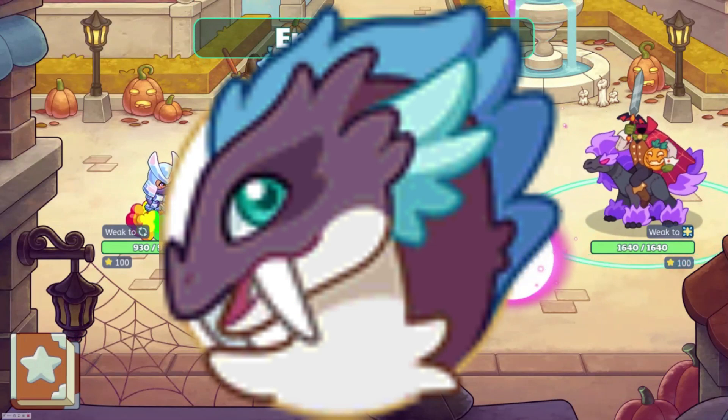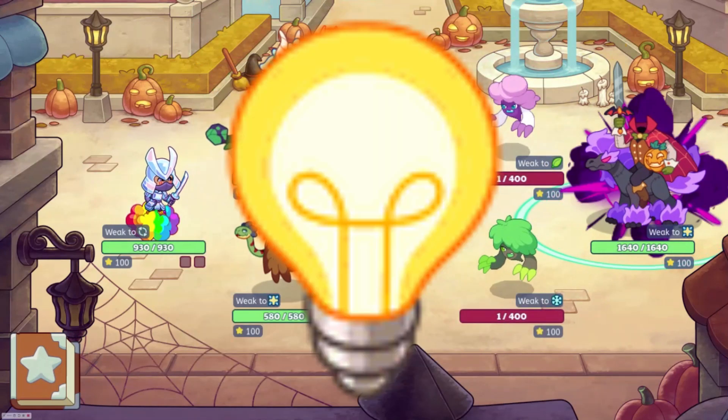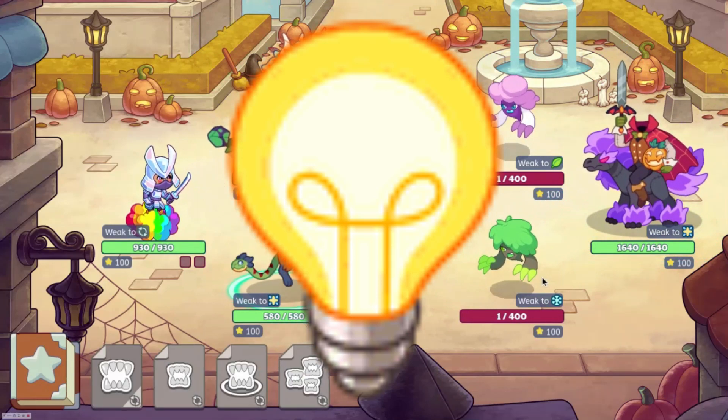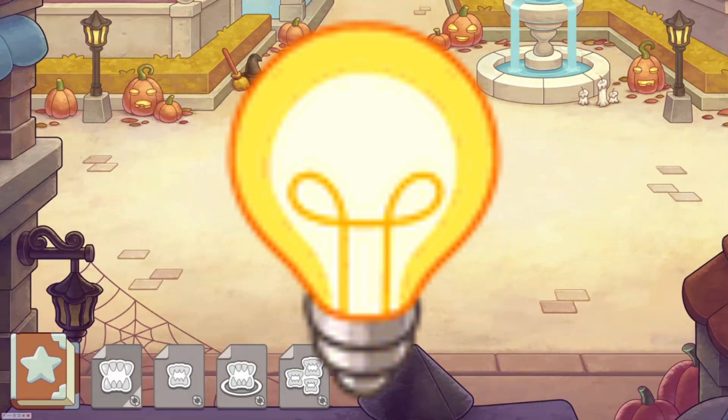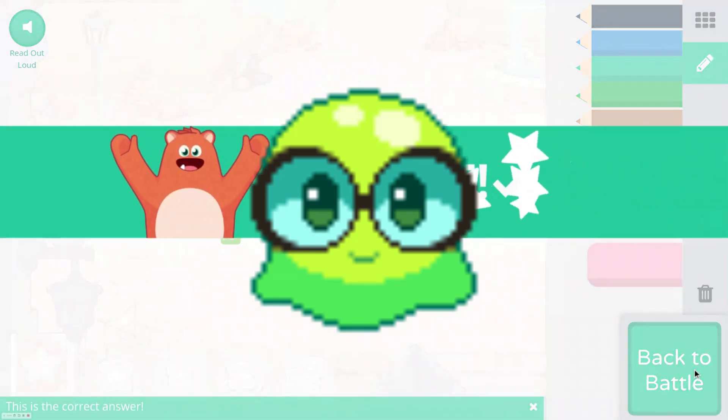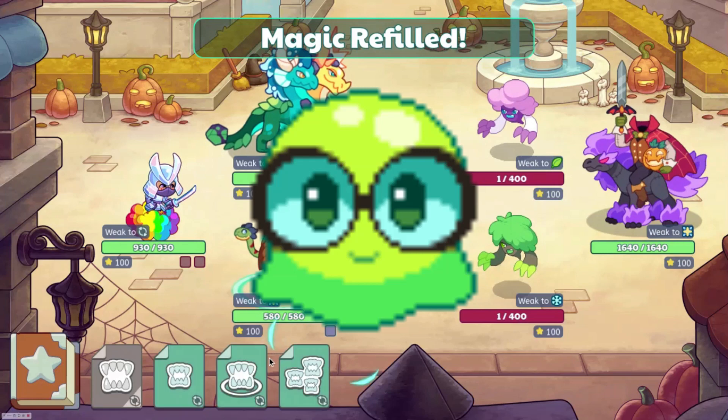We have an Ice Riptide variant. And then we have this Light Bull buddy, which has been leaked for probably like two years at this point. We have this Green Slime, which is a little weird — it's kind of like a scientist, and it's kind of cool.